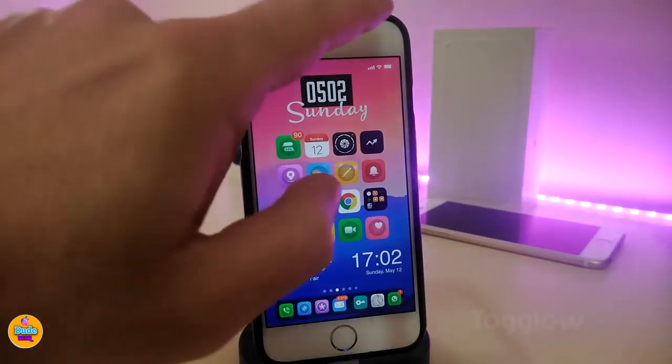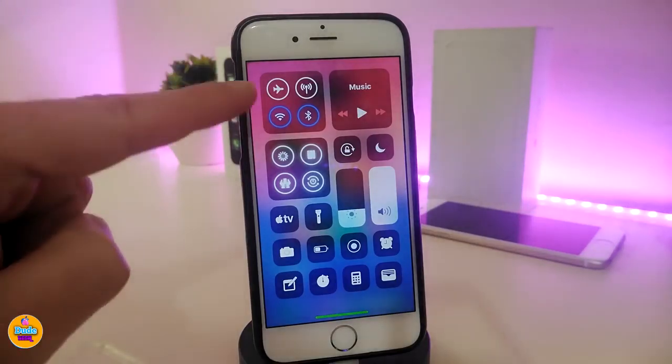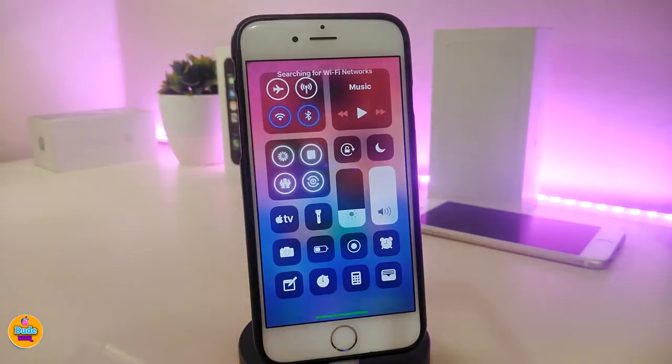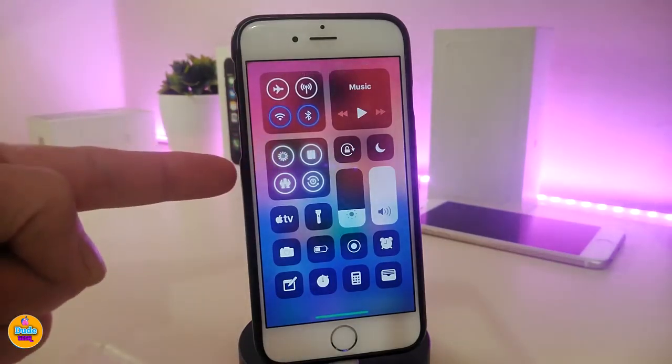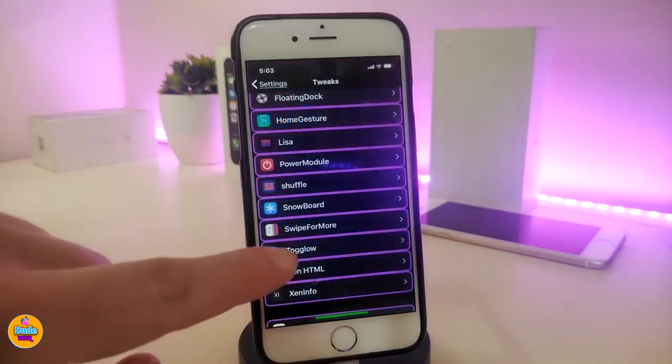The first tweak is Togalo. This one brings a nice and beautiful design for your toggles in the control center. You can see my Wi-Fi, Bluetooth, and even my airplane mode here. It comes with a highlight and even a blur on the back, plus other modules. This tweak also supports A12 devices.